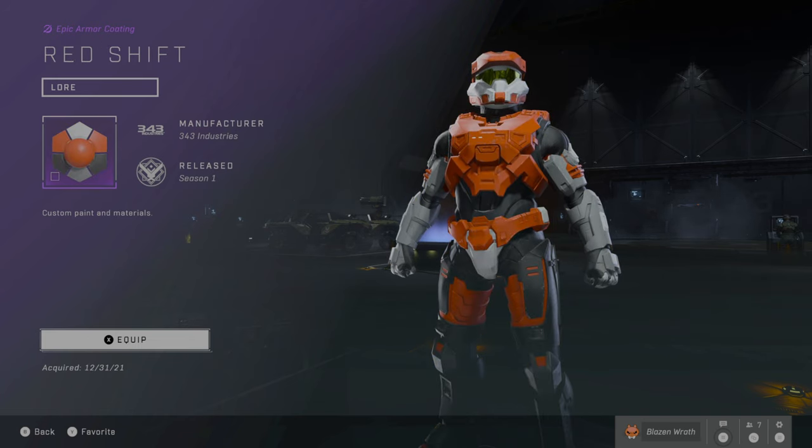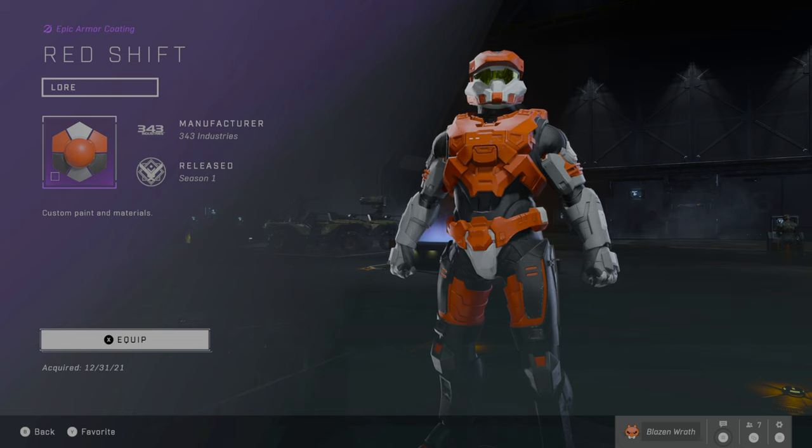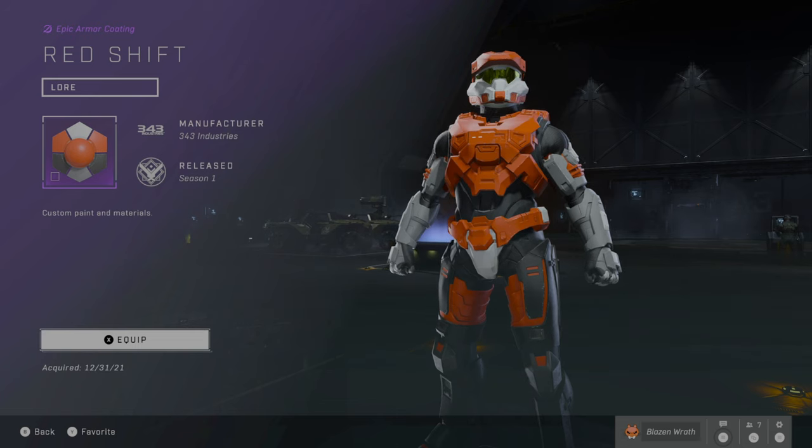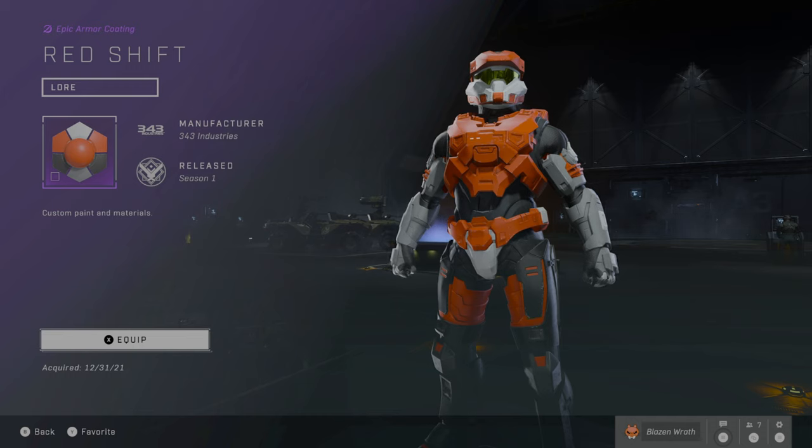Next is the Red Shift coating. I believe this came from GameStop. This is definitely one of my favorites — I like red. My only criticism is the white around the visor. I usually prefer black around the visor so the visor stands out more. That's the same case with Deathly Poison too — it has green around it, which makes having different colored visors a bit annoying. But hey, Red Shift — pre-order from GameStop. Power to the players.